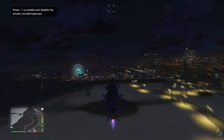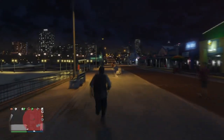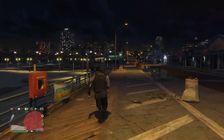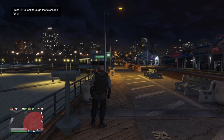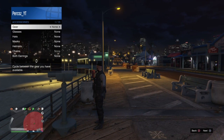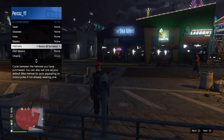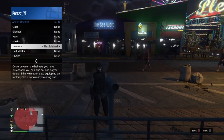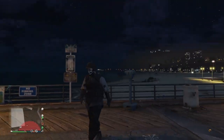Make your way over to the pier, which is just nearby. We're going to use the telescope glitch to merge the helmet and mask. Go to the telescope and run past it, spamming right on the D-pad. Then bring up your interaction menu, go to Style, then Accessories, and scroll through the helmets until you find the black bulletproof helmet. Equip it, then walk away from the telescope.